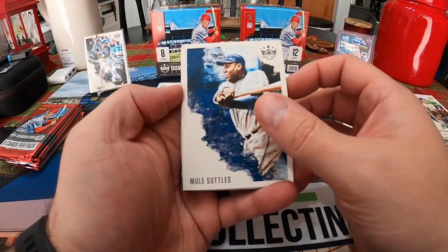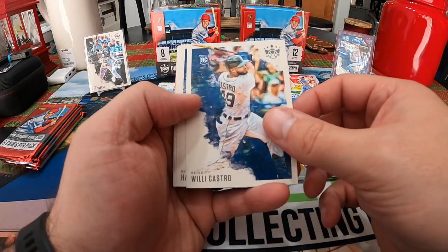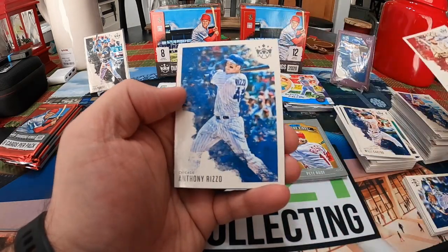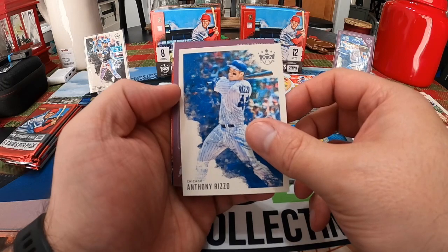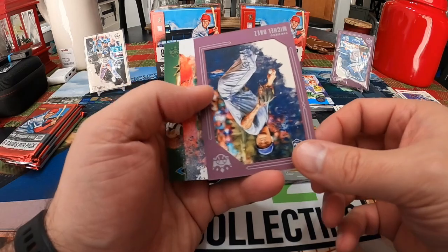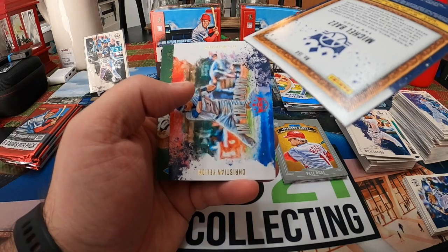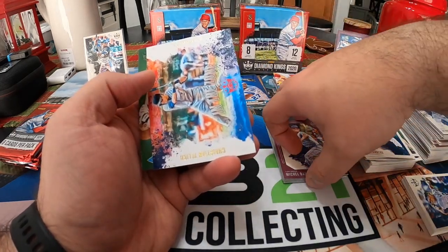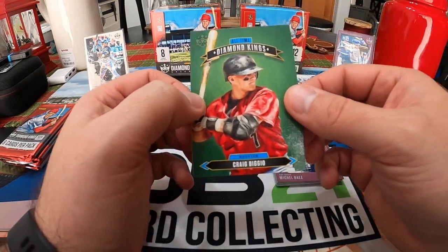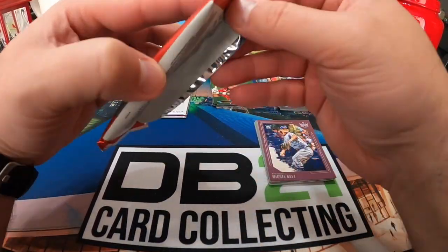I thought I saw a black one and I was getting excited. We had Mule Suttles, Willie Castro, Harvey Kuenn, Roger Hornsby, Anthony Rizzo, Michael Baez purple frame, Christian Yelich In the Zone, and Craig Biggio. Three packs left, got the hits coming up.